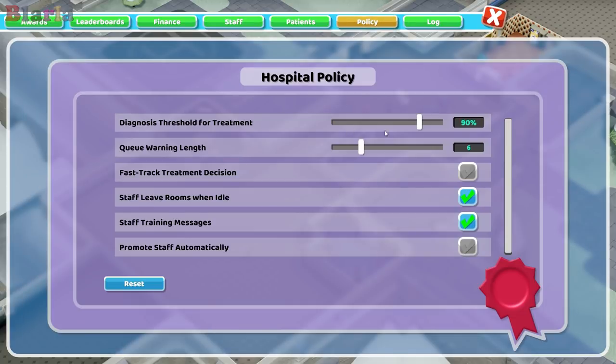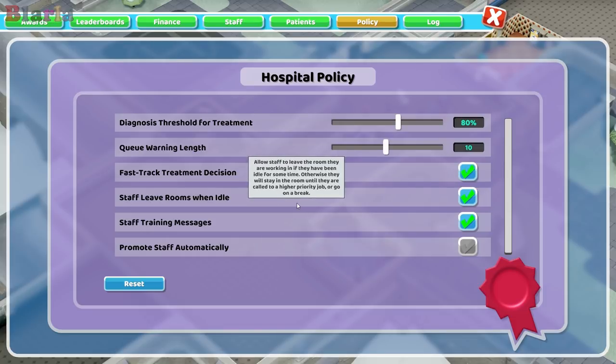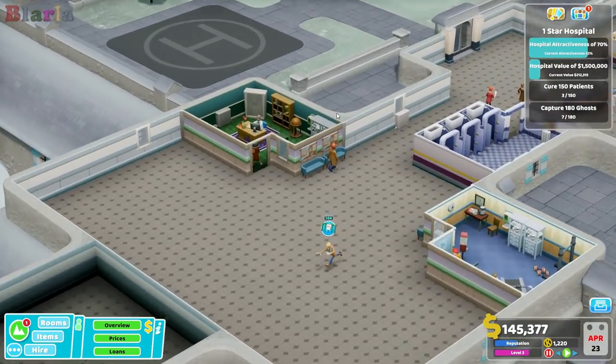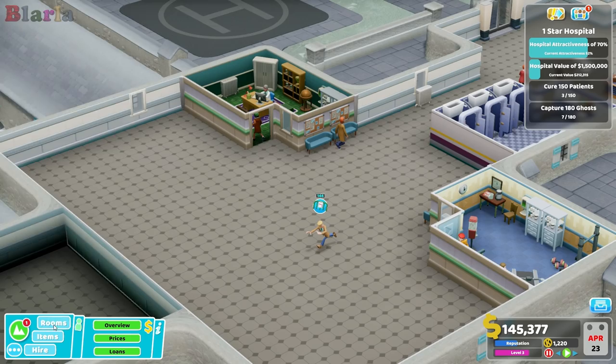Let's have a look at the policy settings. Diagnosis threshold - I'm going to bring it down to 80. Queue warning length - I'm going to put up to 10. Fast track: yes. Staff can leave the rooms: absolutely. Staff training messages: no. And automatically promote - there we go. Get that going, because of course it will only affect new people coming in, not the ones already here.